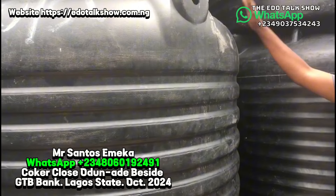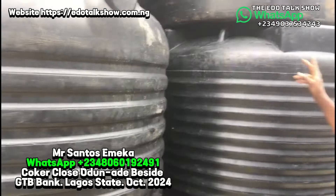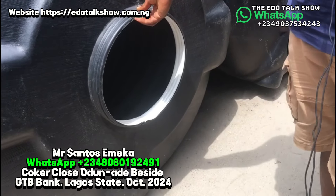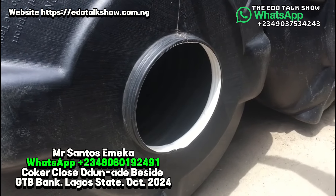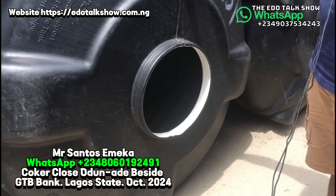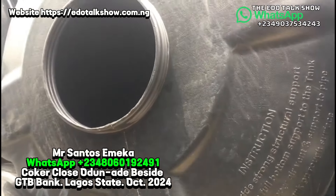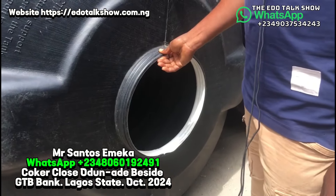Then this three thousand liters goes at the rate of 215,000. Wow — the old mode price is 225 and the new mode is 215. Now in this new mode, there's one that has white inside — those ones are called double coated. Like this one, yes — it's very strong. This new mode double coated that has white inside is stronger than the single ones. This is two thousand five hundred liters for HAT — this one goes at the rate of 190,000.